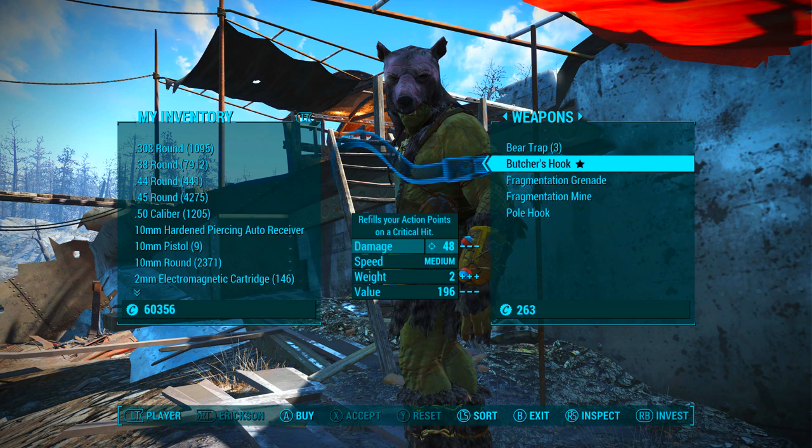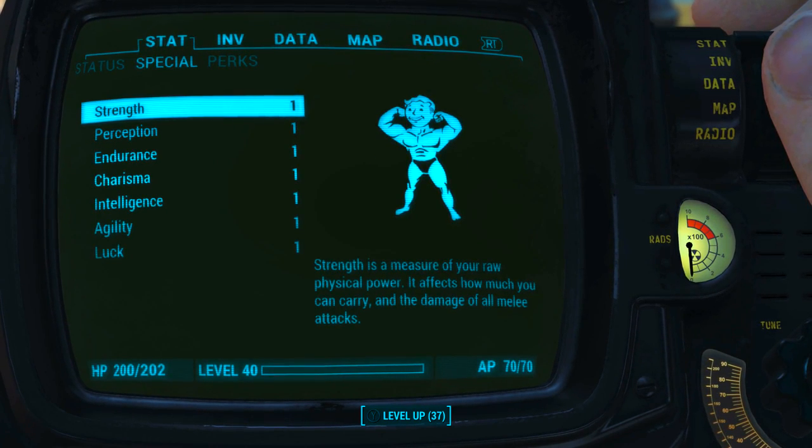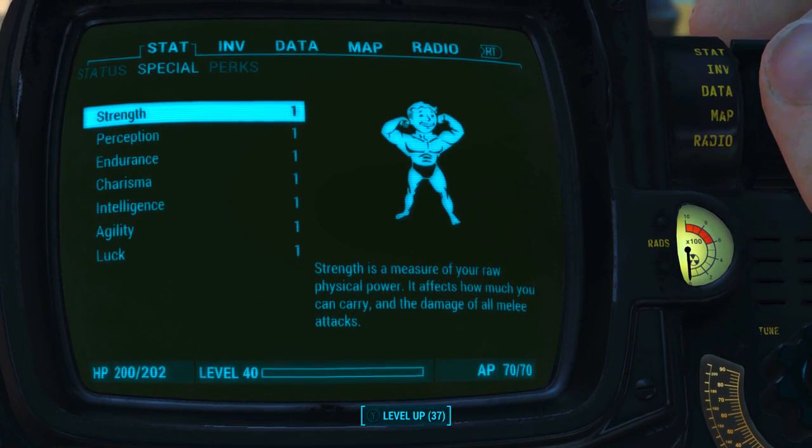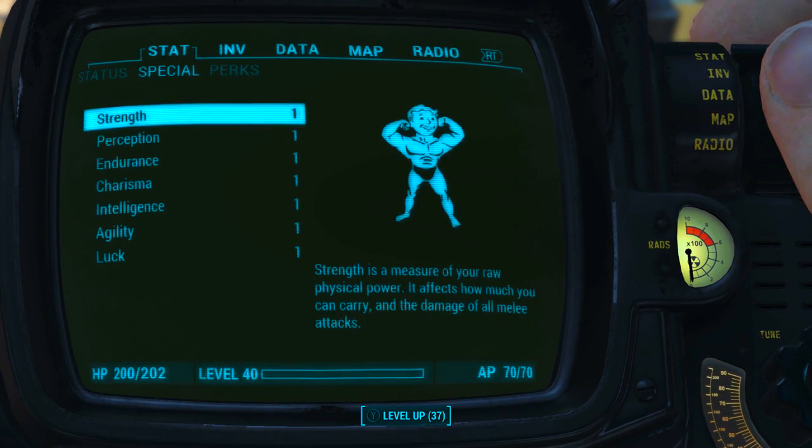The price of Butcher's Hook will vary depending on your character's charisma level. Before modding the Butcher's Hook out and taking a look at its base stats, I have reduced all my character's special attribute stats to 1. I also have no bobblehead perk or magazine effects applied to my character. What this means is we will be seeing the absolute minimum base stats of the weapon.